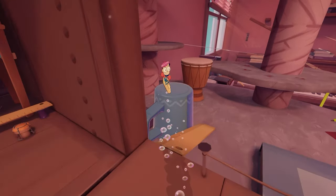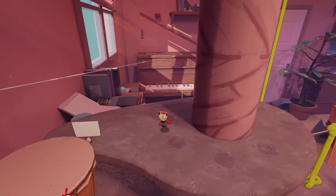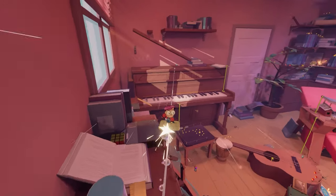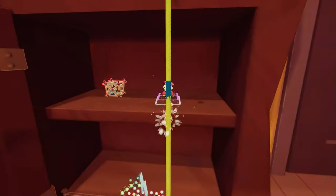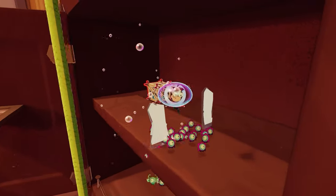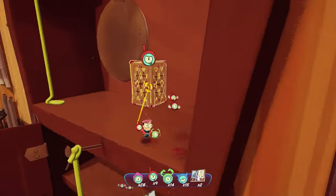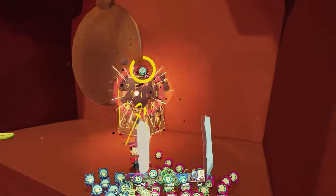Developed by Splash Team and published by TinyBuild in 2022, Tinykin is an inventive 3D platformer that combines elements of the genre we all know and love with the miniature puzzle solving and creature commanding of Pikmin. It's an odd mix for sure, but one that works so well it'll make you wonder why nobody's tried this before.